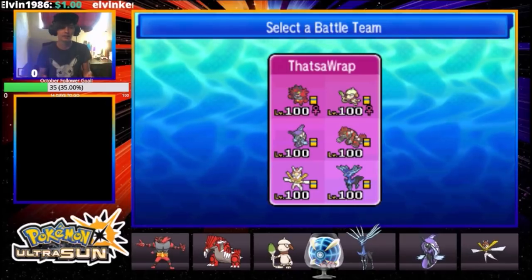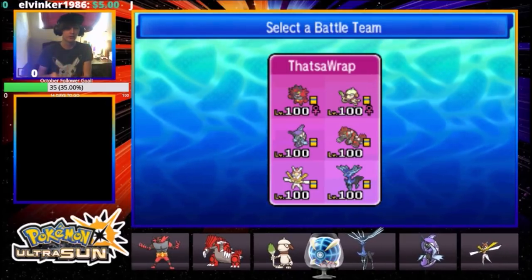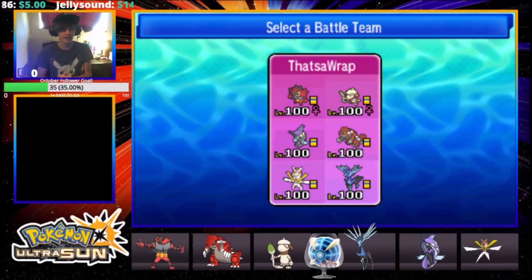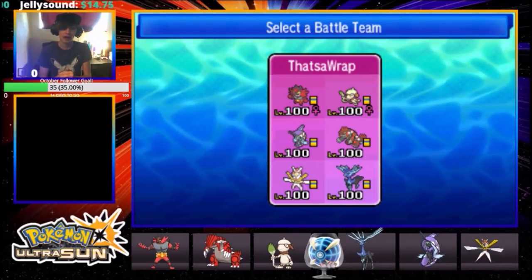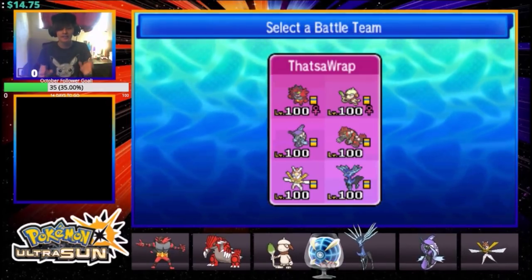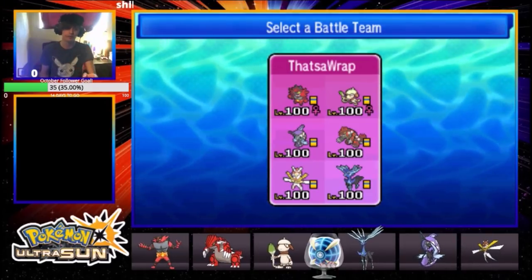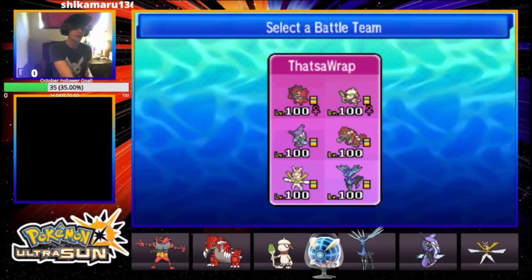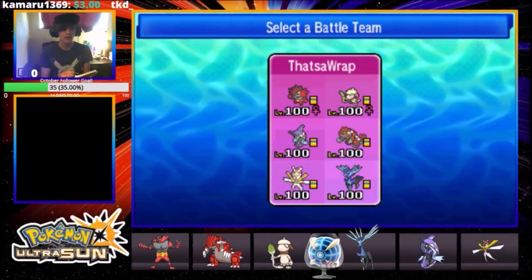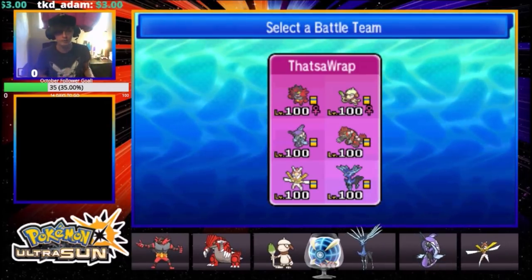So this is the team: Incineroar, Smeargle, Tapufini, Groudon, Kartana, Xerneas. It's a QR Patreon team for the month of October. One thing this team screams out, because it's perfectly optimized, is that there's Incineroar and Smeargle right off the bat. Remember, when you're taking notes in team preview — you get your notebook out playing against the highest level people at regionals — the first six Pokémon you write down are going to be Incineroar and Smeargle.